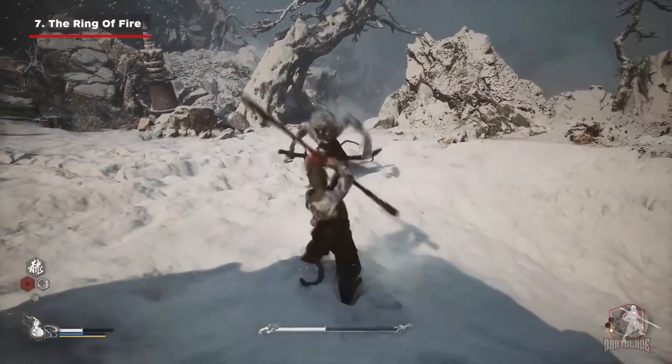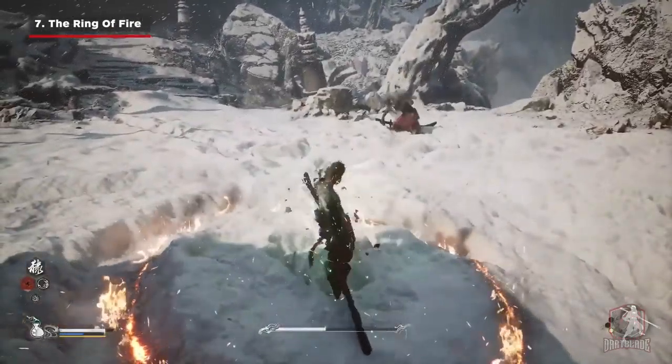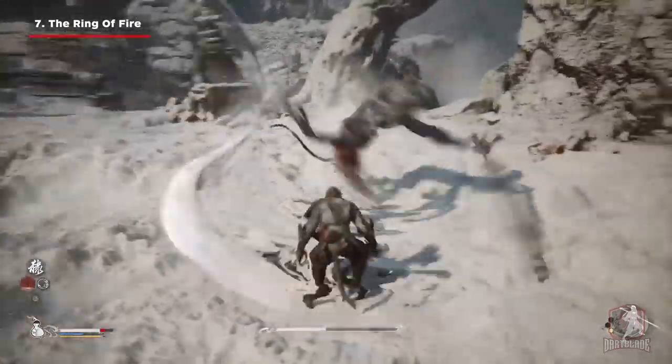Another new skill: Black Myth Wukong's protagonist can draw a fire ring on the ground, which seems to be able to fend off all attacks from the enemy and let the player become invincible temporarily. This skill is drawn directly from Journey to the West.